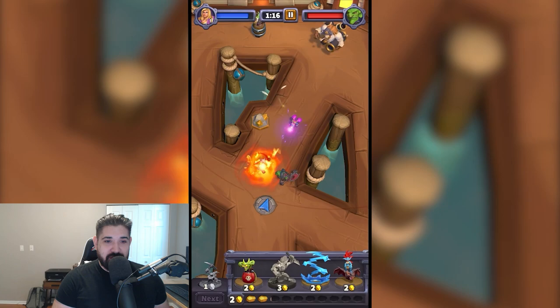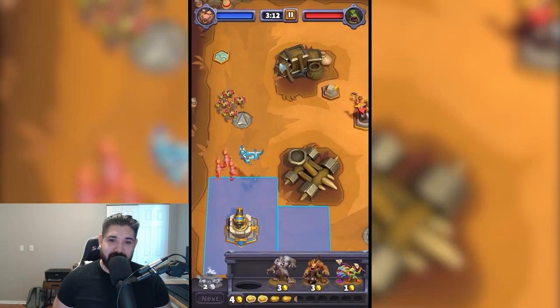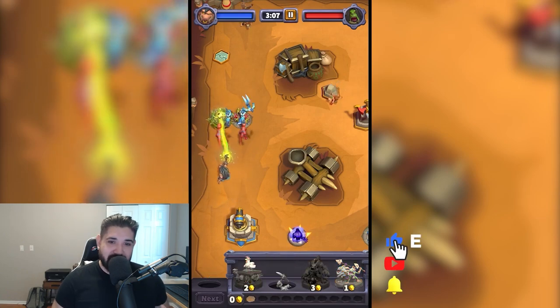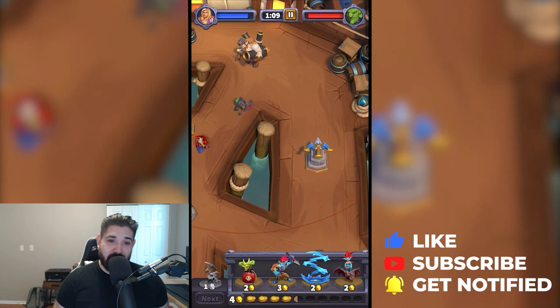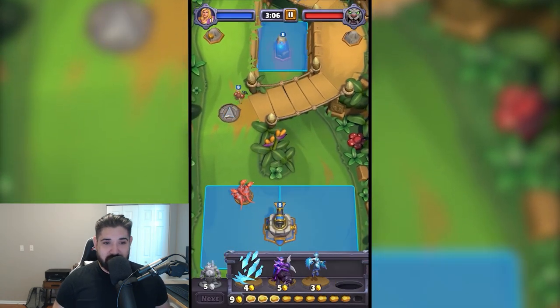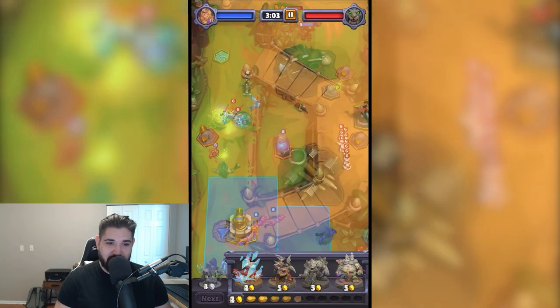The gameplay is straightforward. Units are summoned to a specific lane and will march down that lane automatically until they reach an enemy, where they will then begin combat. Units are locked within their lane unless they come across an arrow in that lane, which allows them to switch lanes. Units can also only be summoned around your base, but as you progress, you can capture guard towers or summoning stones, which allow you to deploy your units further up the lane, closer to your objective.